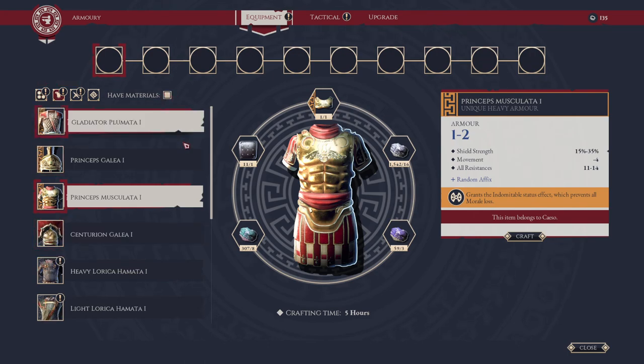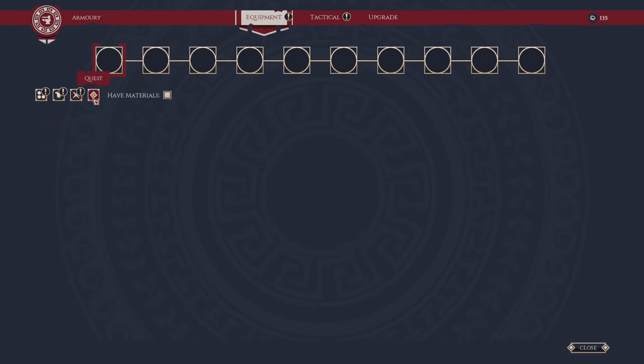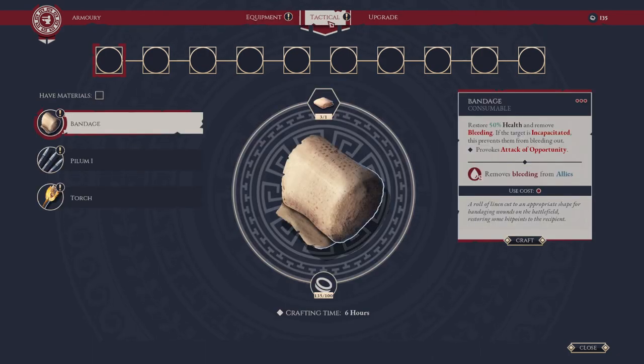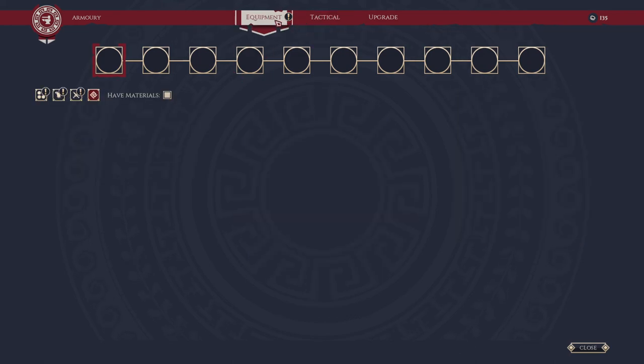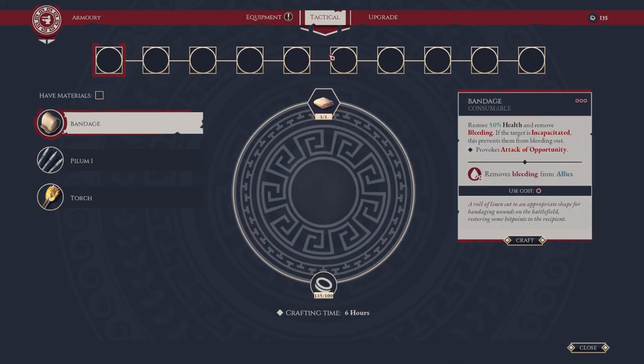That will give them additional benefits with slightly better stats, which is great. To craft armor, go to the Armor tab and sort on materials. Weapons works very similarly. If you have quest-specific items to craft, you can do those at the top. Under Tactical you can craft bandages, pilums, torches, and other things along your journey.